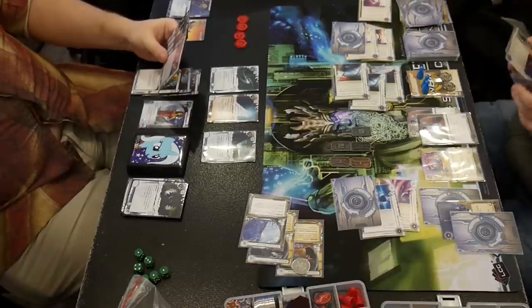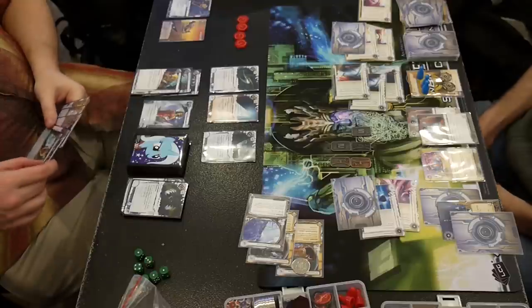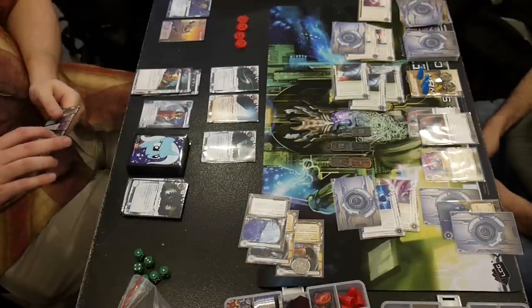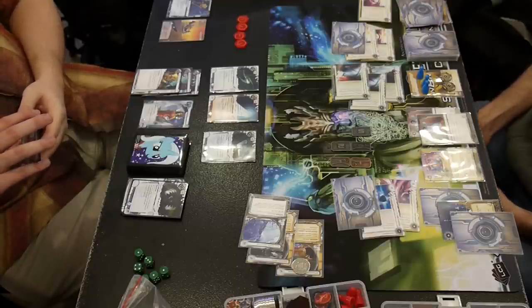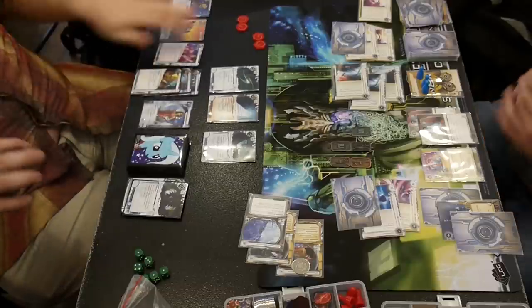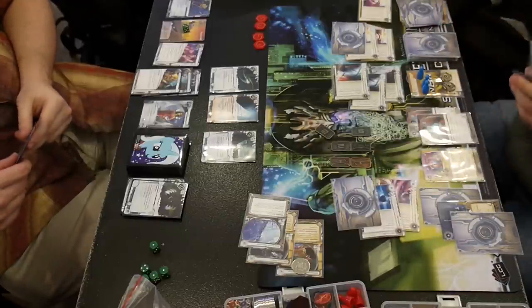He's got a Sneakdoor and the only thing protecting HQ is a Pop-up Window. The remote has a Quandary and another ice on it — he probably won't be able to get into the remote at all. So the agenda is actually safer in the remote than it is in my hand, where he has a chance to get it. I install it with my final click and throw a bunch of stuff out. I'm keeping some Hedge Funds — worst case scenario he's able to bounce back, get money off the Katie Jones that I can't trash. Maybe that's the other reason he lost the Source instead of Fall Guy — to protect Katie Jones, which is his only source of money in this game.